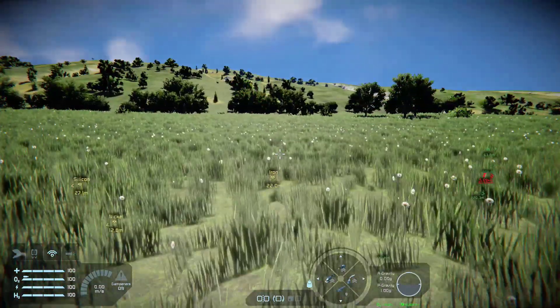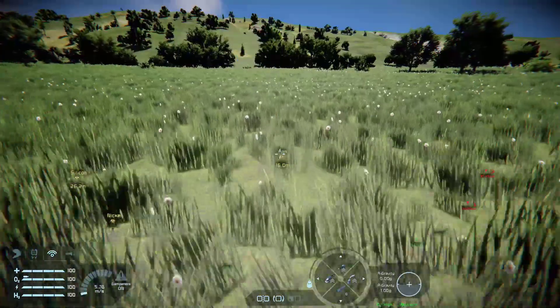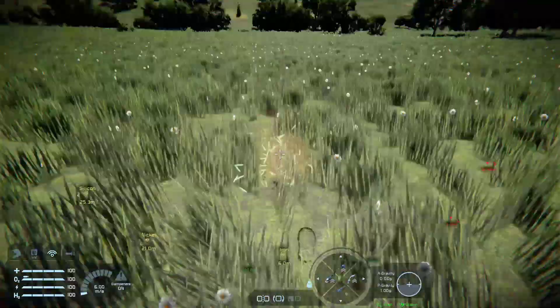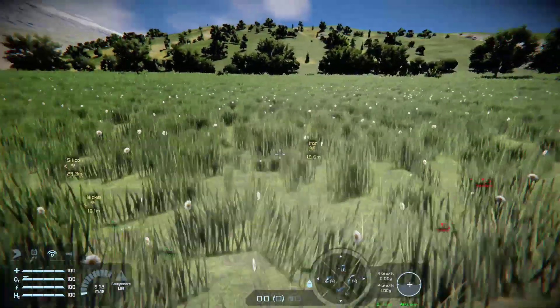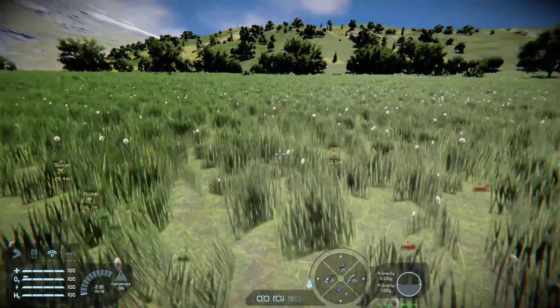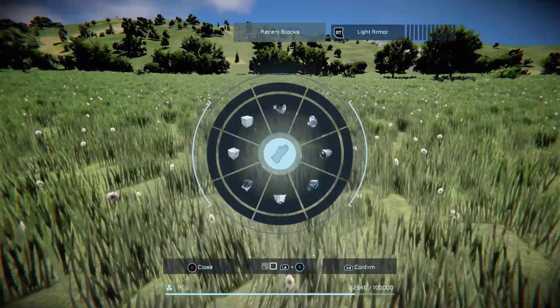Okay, here we are in creative mode. You can see we've got some iron right here — it's only about four and a half meters below the surface. That's not realistic in survival; you usually have to drill down at least twenty to fifty meters or so. But this is where we're going to build.